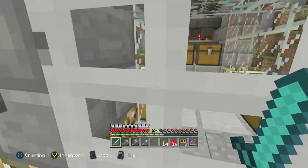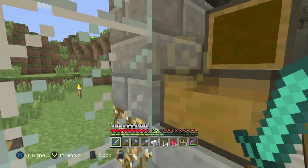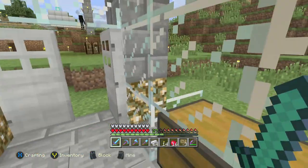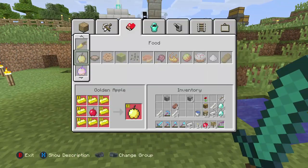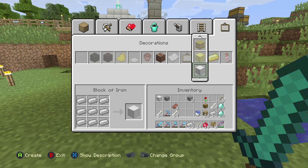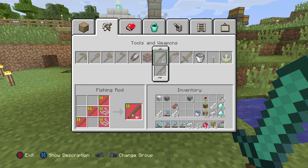All right, let's go inside. Let's go ahead and grab this - we'll take a stack of that. Is a stack enough? I'm gonna take two stacks just in case. Actually, let me just make an anvil now right here. We'll go over to - where the hell is the anvil? Is it under tools guys?